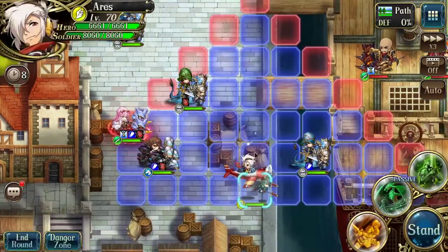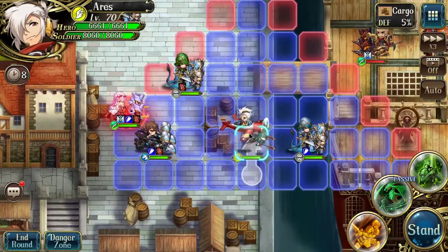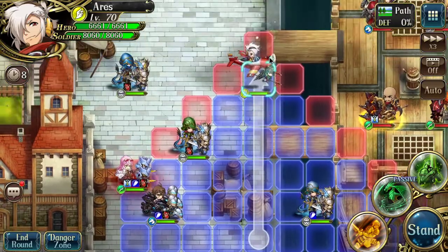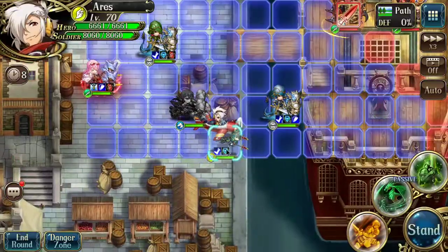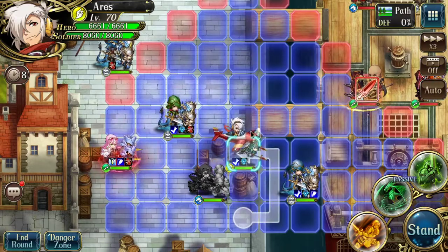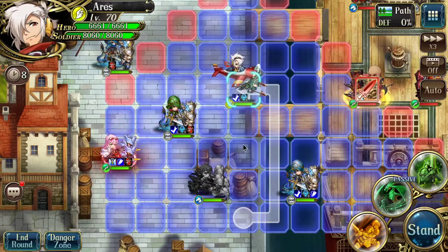Now this affects some units going through defensive terrain like this. This cargo is considered defensive terrain, and Ares can normally fly right past all of that. But now we give Ares the buff so he can move one across, but then you fly over this cargo through some random pattern here, which can mess up Ares' mobility if you want to use the Act Again skill.